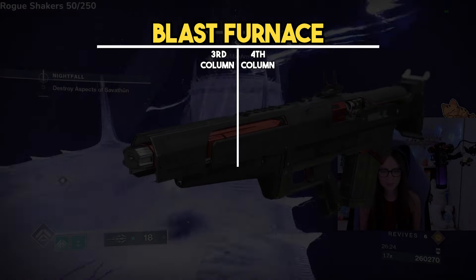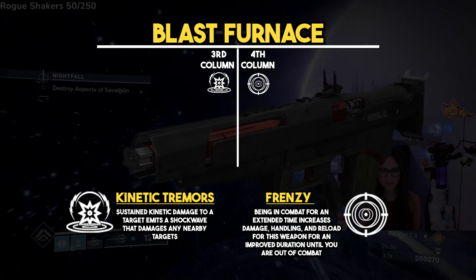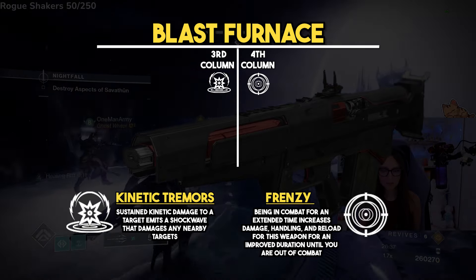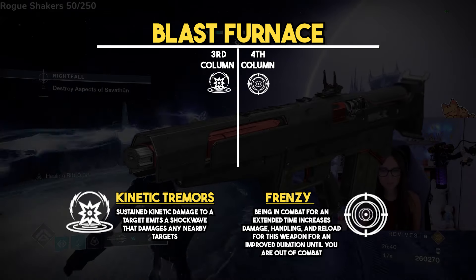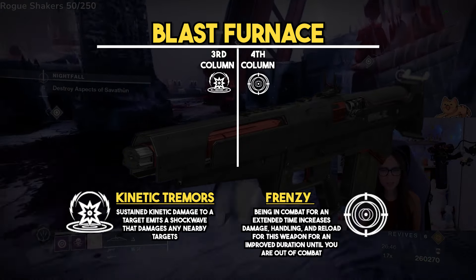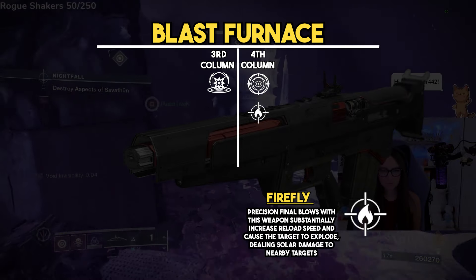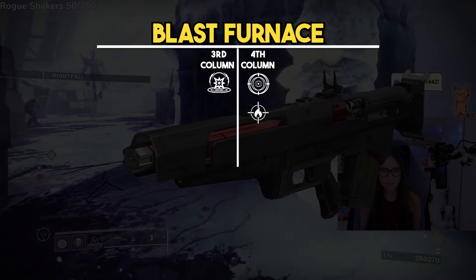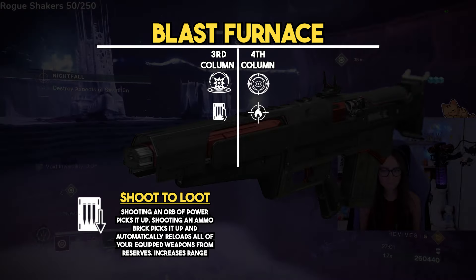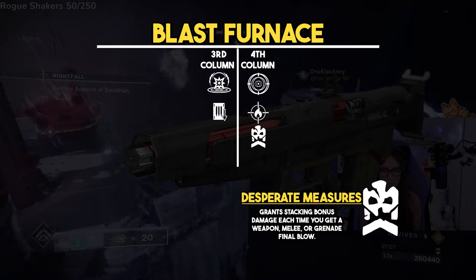Next we have Blast Furnace, with a go-to roll of Kinetic Tremors and Frenzy. Kinetic Tremors procs an AoE damaging shockwave at a target after hitting a certain number of shots, and Frenzy gives a 15% damage boost plus 100 reload and handling just from being in combat. For alternatives: Firefly means headshots cause explosions and grant faster reload; Shoot to Loot lets you collect ammo and orbs from a distance by shooting them; and Desperate Measures needs further testing.